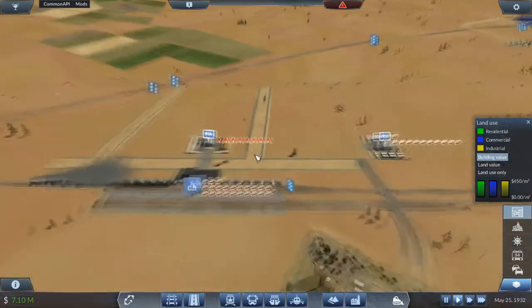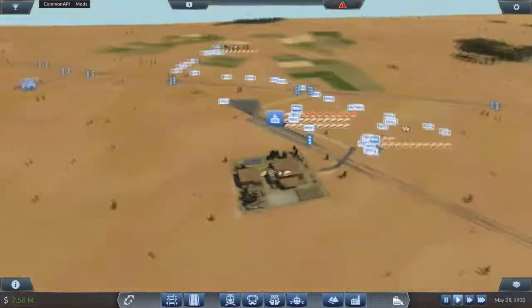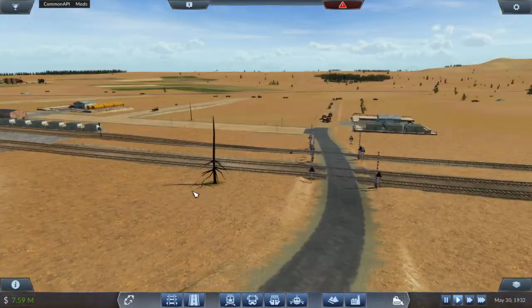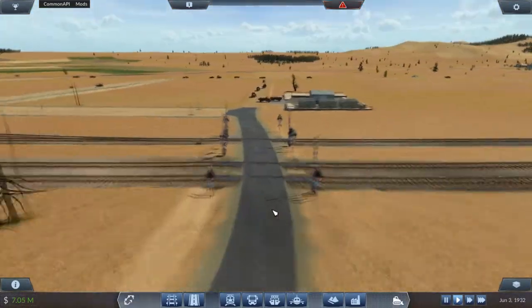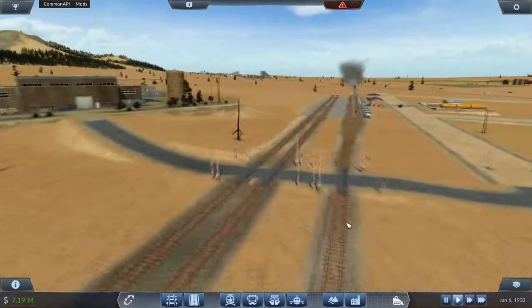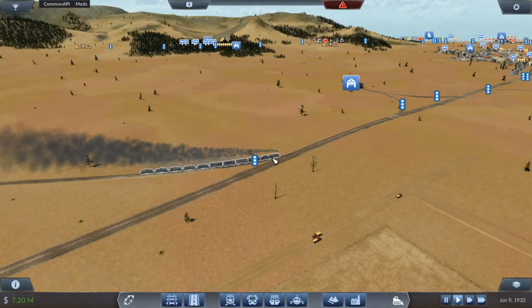Stay out of the red if possible, folks. It will do nothing but bring you harm and wreck your empire. Everything looks good. Look at these level crossings - let me take a picture of this. Oh! There's the screenshot! Alright, onward and upward.